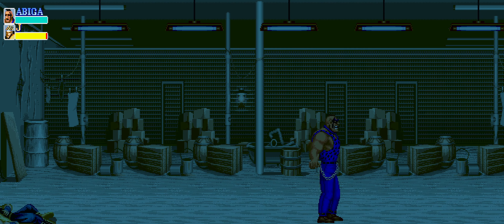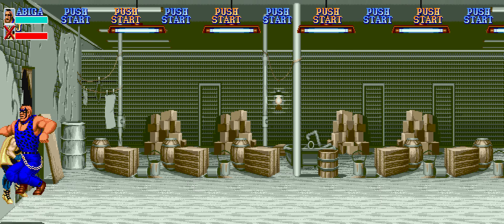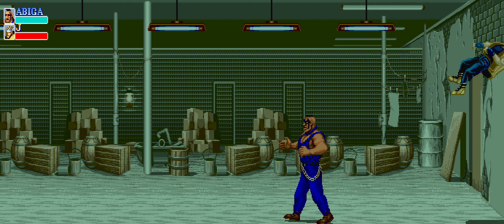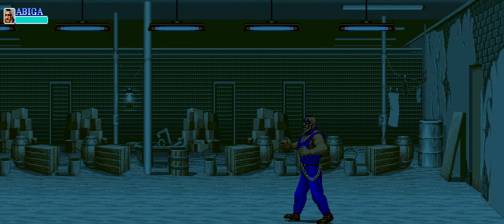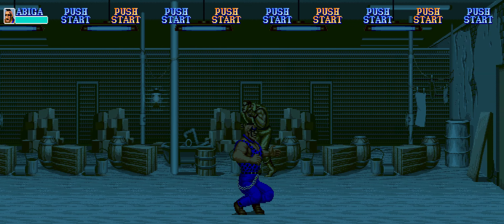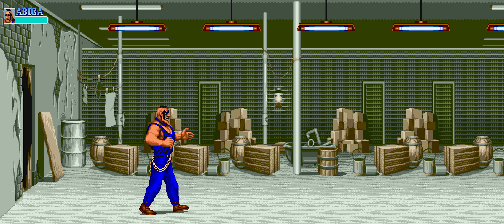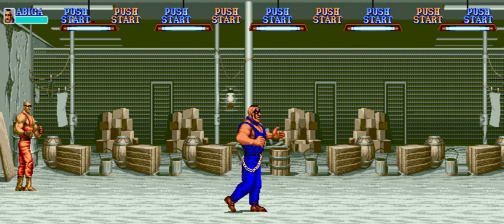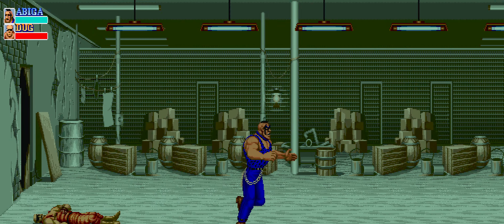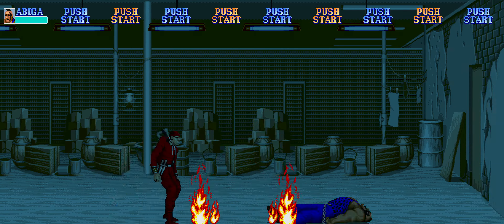Another change related to Samurai Shodown 2 is the concept of linking animations — basically, depending on the animation frame you're in, in different contexts, you can link from one animation to another. I've incorporated this into Final Fight, and my test bed for it is Abigail. As an example: when Abigail charges and you press the pickup button, he does this kind of sliding pickup. Now you can actually link that ability into attacks — so if you charge and go to slide to pick something up, but then you see an object flying at you or someone about to hit you, if you press the weak or strong attack button, it will now chain into an attack. See, he slides and then you can just chain into that attack.